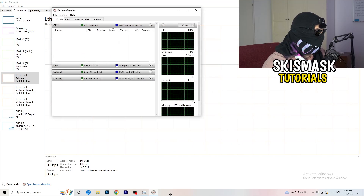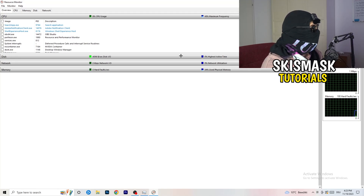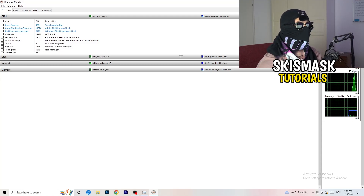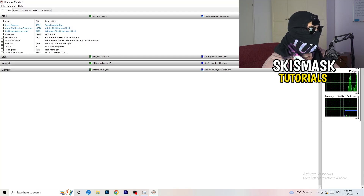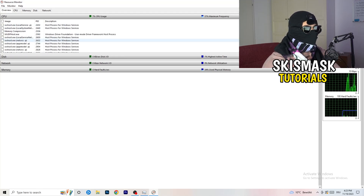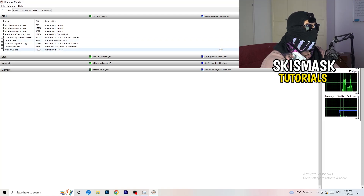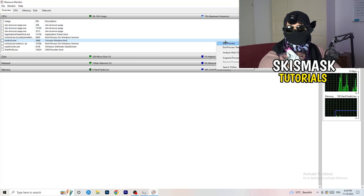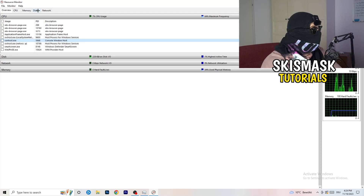Open Resource Monitor and wait a little bit — take 10 to 20 or 30 seconds. It will load every single application and background process currently using your network. You can see all programs running and suspended. Now go through and end every single task that is currently using your Wi-Fi or ethernet too much, or anything not related to Windows or your game. Right-click and click 'End Process' for each one.